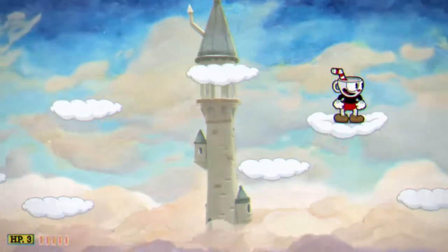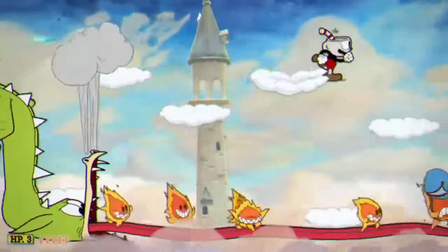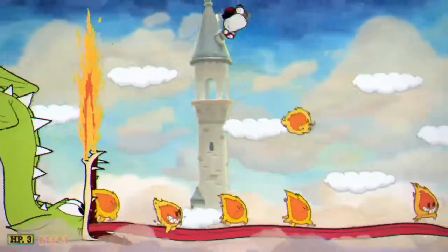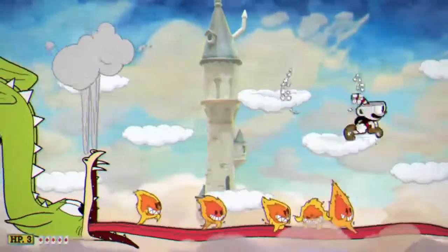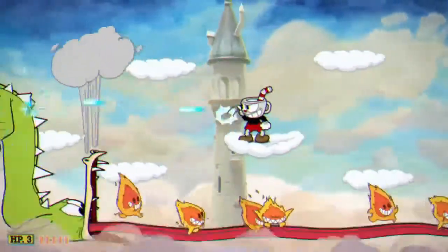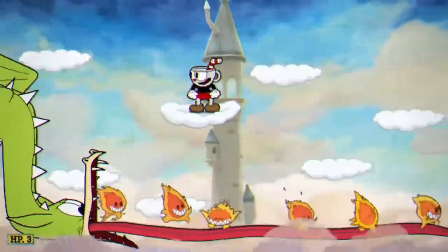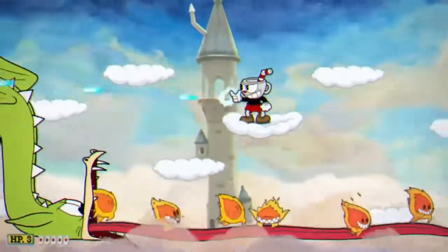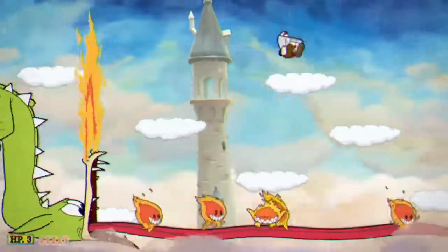Going into second phase, the only attack here is these fireball guys that jump at you. They jump based on where you were positioned when they do the crouch — so when it crouches down, if you're on the right side it'll jump to the right, if you're on the left side it'll jump to the left. This is important to note because what matters is where you were when it crouched down.